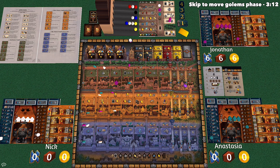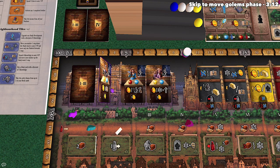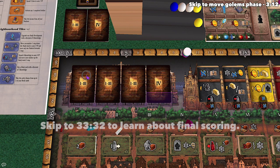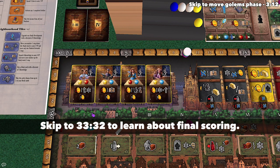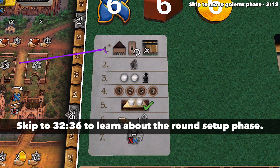We're going to play through four overall rounds of the game, and those are going to be tracked with these cards. Once we finish the first round, we can flip this card over to easily see that we are in the second round, and once we have completed all four rounds, the game will be over and we can calculate final scoring. Each round has seven different phases, performed in each of the four rounds, with the exception of the first phase which does not happen in the first round.